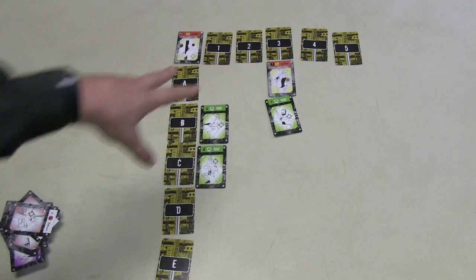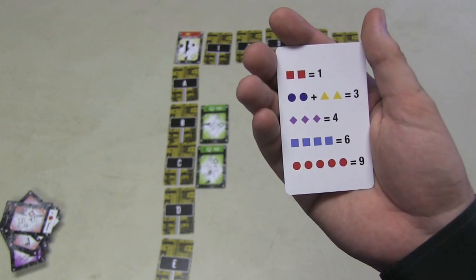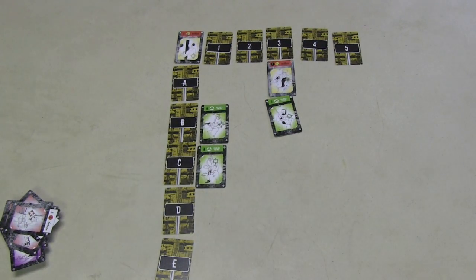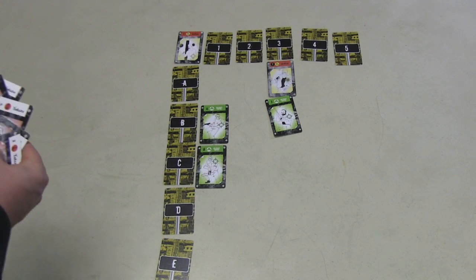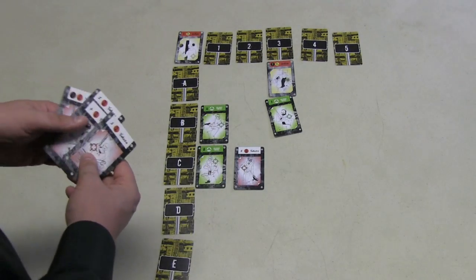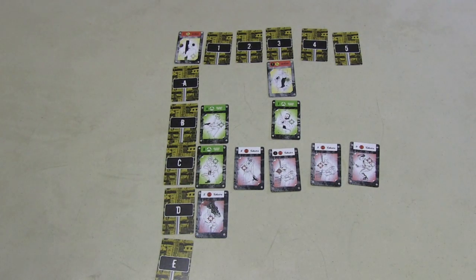For every pair, you get one point. Two pairs gives you three. A triple gives you four. Four of a kind gives you six, and five of a kind gives you nine. Because you're putting out four cards every turn, the grid fills up quickly. For example, a player might put an eight to make a pair for one point, then put two threes to make two pairs for three points, then place a four and a five separately — still scoring three points total for the two pairs.